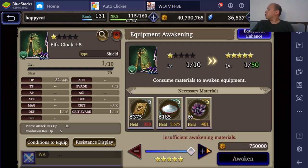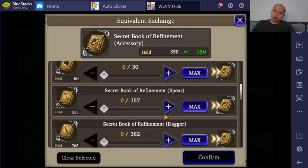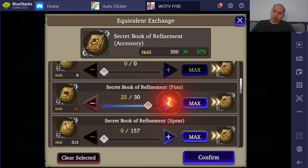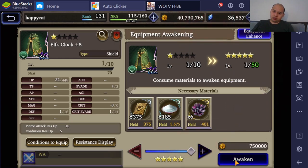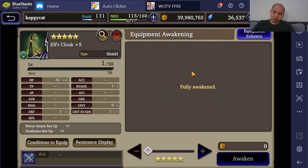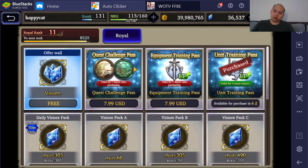This should be plus 5. I got another 25 here. Fist is always usually my number one slot. I don't have the Equipment Pass here, but I do have a Unit Pass because I need to get all the freaking Resonance for my guys.